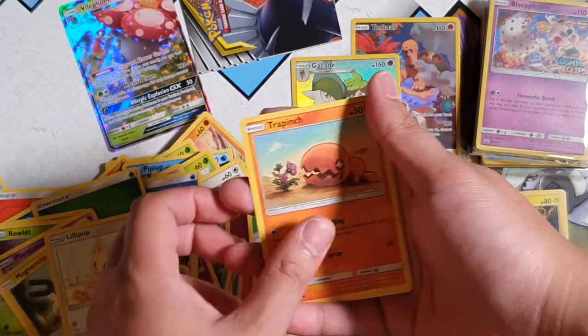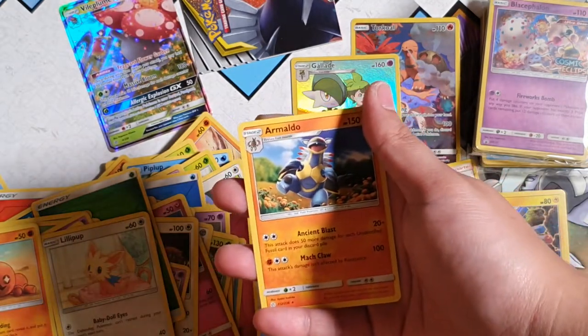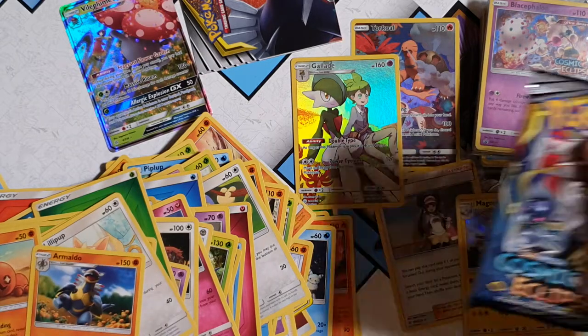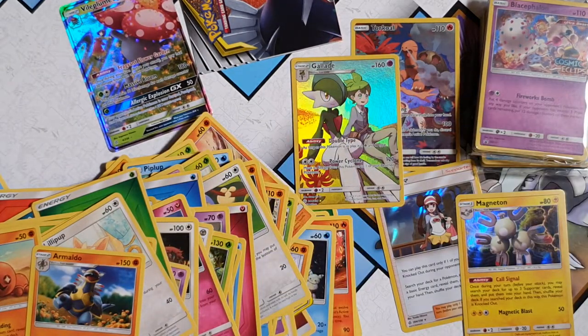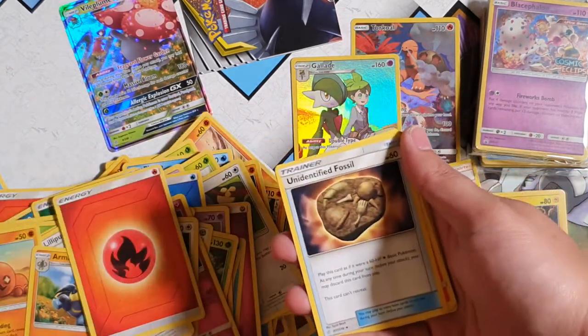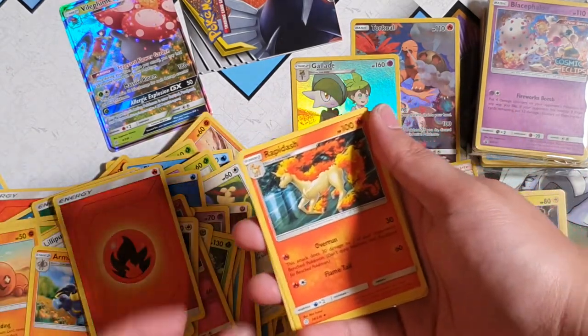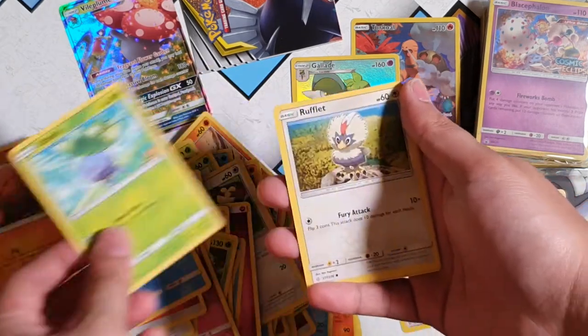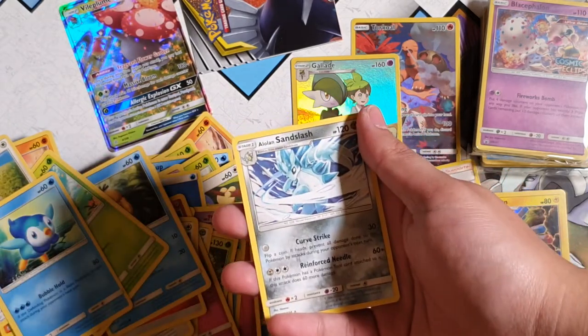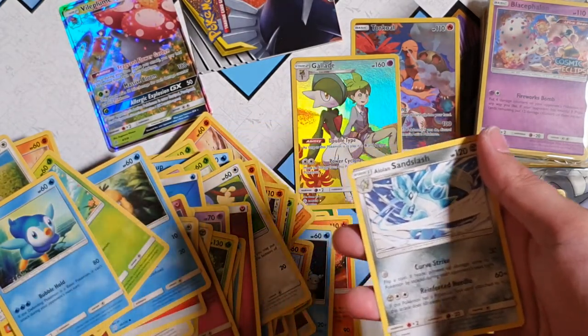Magnemite, Lilipup, Trapinch, Mimikyu. Oh! Armaldo. Oh my god man, what's going on here? We're just gonna pull all duds right now. Just one good card would be amazing. Alright, another Cynthia and Caitlyn, Rapidash, Psyduck, Trapinch, Oddish, Rufflet, Piplup, Tympole. And for the rare — oh! — Alolan Sandslash. That's some amazing artwork right there.